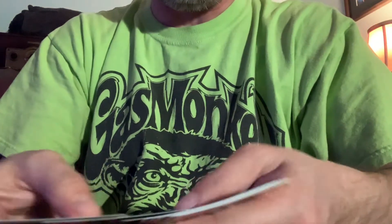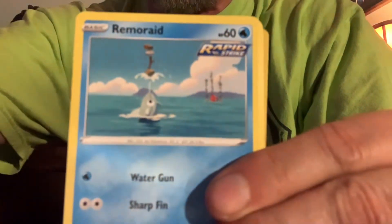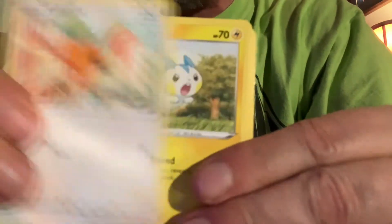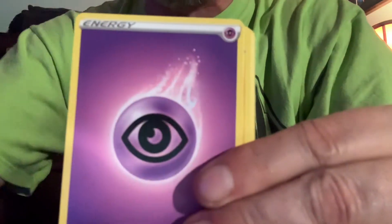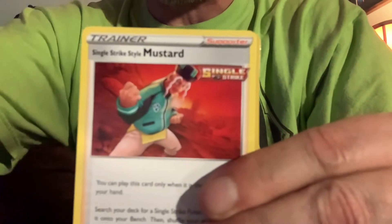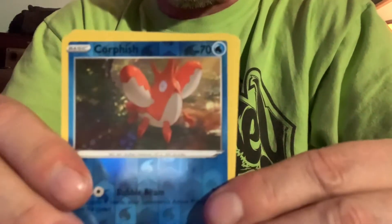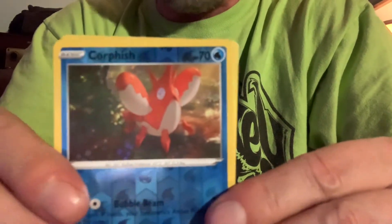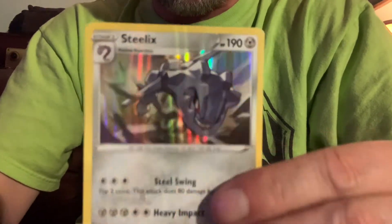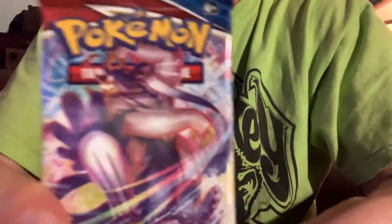Code — one, two, three, four, one, two — and we have Mawile or Mantyke, Remoraid, Swinub, Paras, psychic energy, Luxio, Surskit. Our reverse holo is a Crawdaunt — or actually Corsola — and we've got a holo Steelix. Very nice. Next pack.